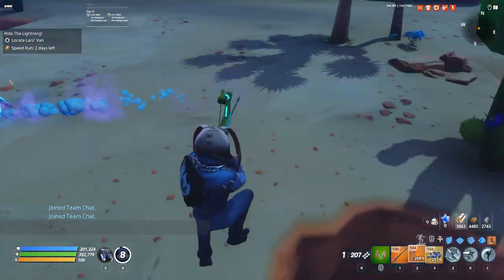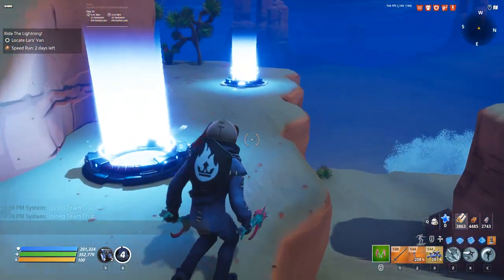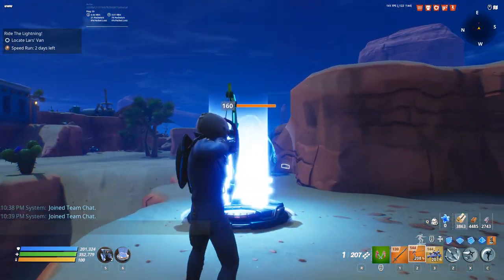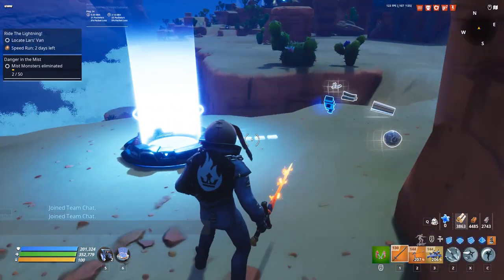A main thing you have to watch out for during this is when the smasher slams, because if the smasher slams, it breaks them. Let's get him walking over here, and... he's gone. One hit — one hit, he's gone.